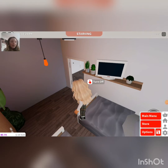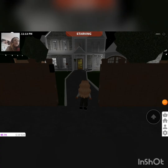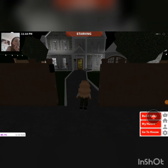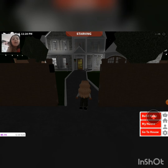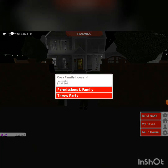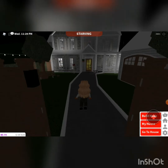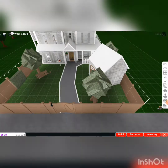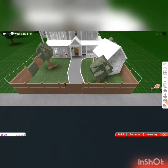Let's go to the main menu again and I'll see you when I've got the next house. So guys, this is the cozy family house. This house costs 103k. I'm going to show you in build mode so you can see it clearly. This is my house.